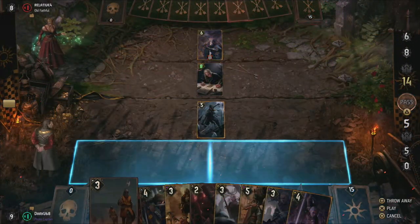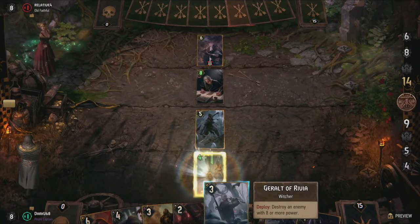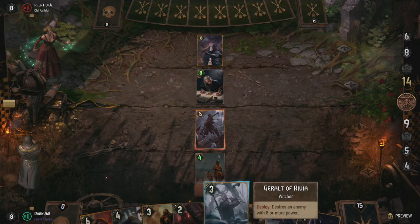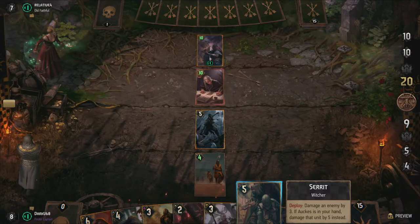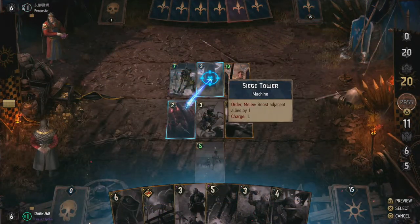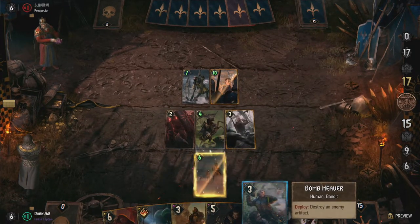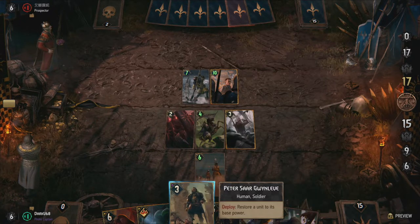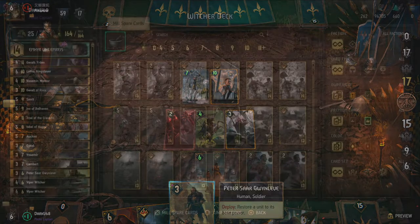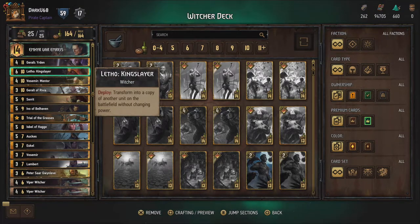The rest of the deck is filled with lower-power but still useful Nilfgaard soldiers. The most interesting of which are the Magnet Division, which boosts itself by one each turn if it's still alone on its row, and the Nausicaa Sergeant, which boosts itself by one every time you play a deploy unit — which is most of the units in this deck. These are not extremely powerful, but can be played in the first round while still generating enough points to stay in the game, all while preparing your Witchers for the real fight.